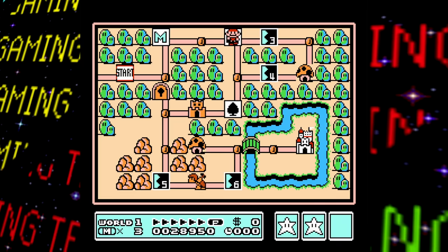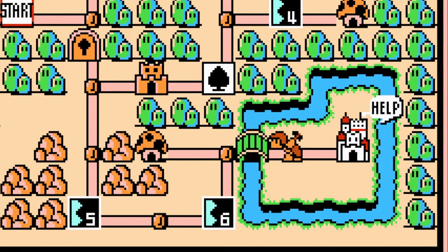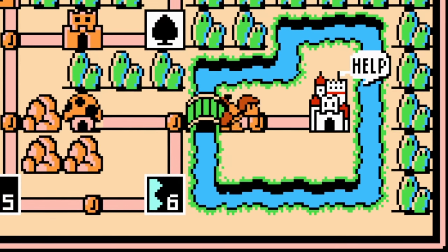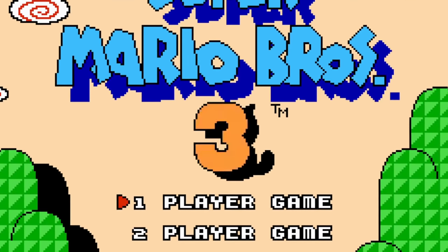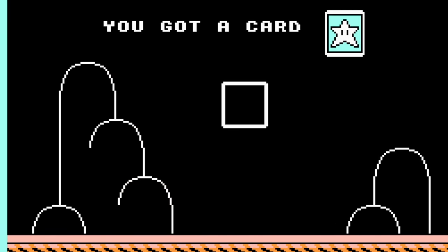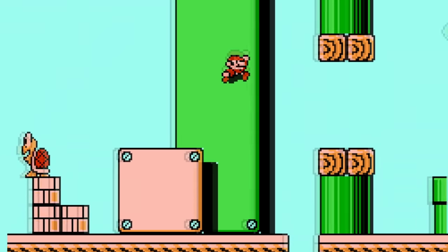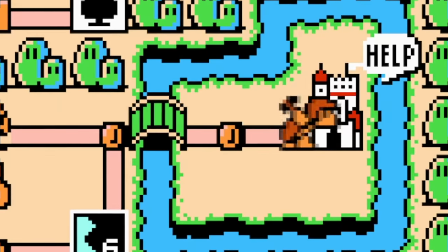The time waste will start to add up since the Hammer Bro does this after each stage. Thankfully, how the Hammer Brother moves after the first level isn't based strictly on chance, so you can actually manipulate the game. Basically, if you start the game on a certain frame and then beat the first stage fast enough, you can manipulate how the game determines the Hammer Brother's movement to always make him move only one tile. This probably won't matter much until you get to the big leagues where every second counts.